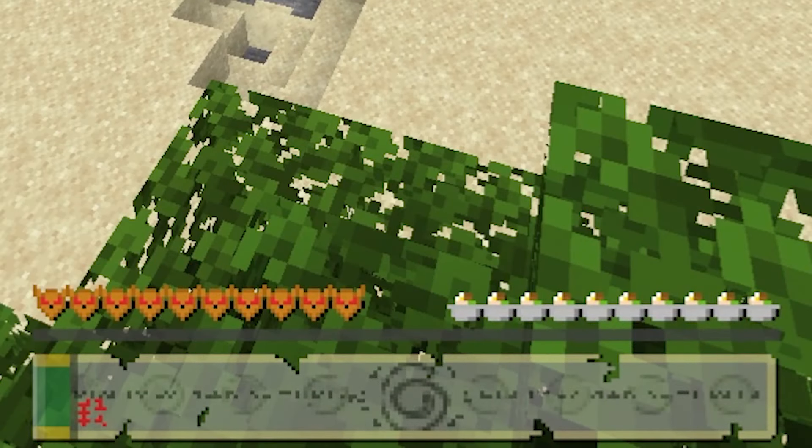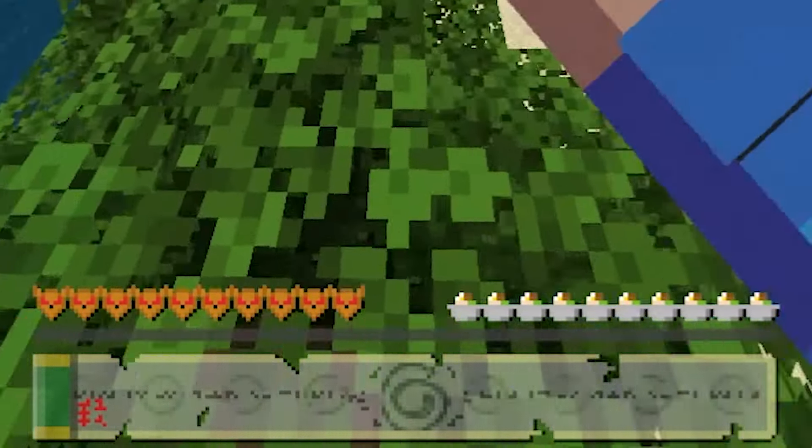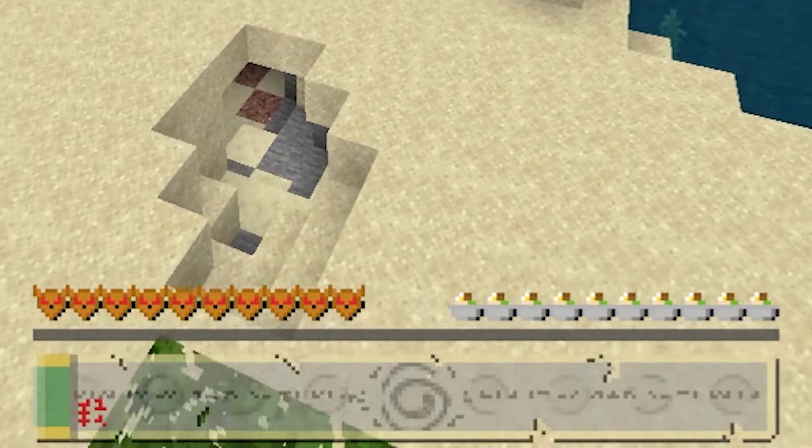As you guys can see, we have these gold custom hearts. It honestly looks like maybe a golden mask or something — I'm not totally sure. If you guys know, let me know in the comments. I don't know a ton about anime. And then for food, it looks like we actually have like a bowl of sushi or something.